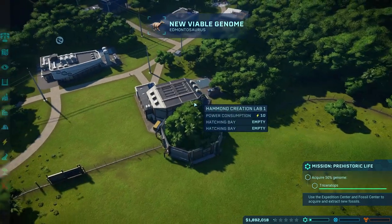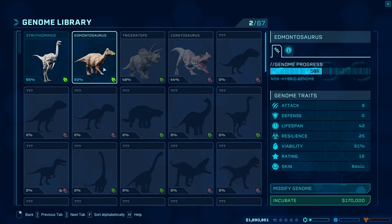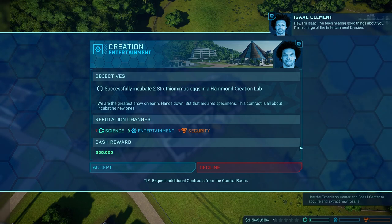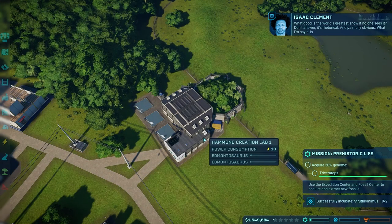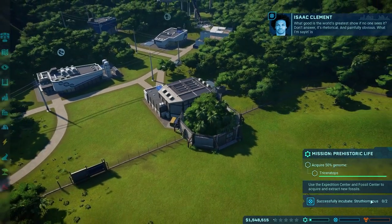Edmontosaurus is ready. Question being: do we go straight for it because it's only 50%, or do we wait? I'm pretty sure Edmontosaurus wants friends, so I think we'd have to incubate two of them. Let's just go for it — we want some Edmontosauruses, please, so they can be released into the habitat. Oh — we've got a mission: successfully incubate two Strithiomimus eggs in the Hammond Creation Lab. Couldn't you have told me that literally 30 seconds before? I just filled up the Hammond Creation Lab with Edmontosauruses, but that's okay — we'll get to that in just a moment.